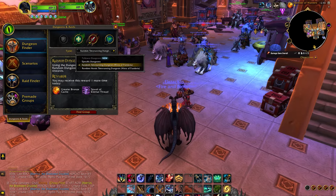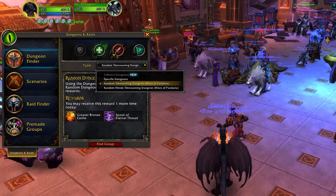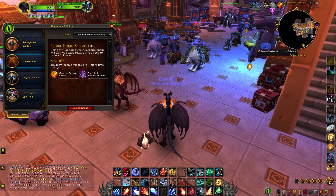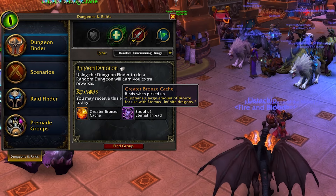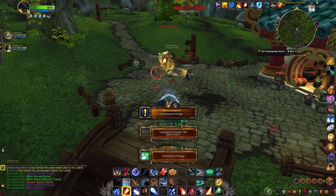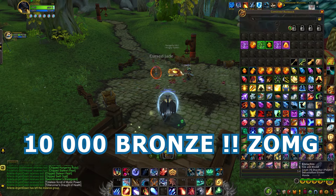Basically what you want to do is log in daily and do a regular dungeon, heroic dungeon, scenario, and heroic scenario once per day. For the first completion of the day you will get a greater bronze cache that gives you 2500 bronze. If you complete two dungeons and two scenarios you get a quick 10,000 bronze.